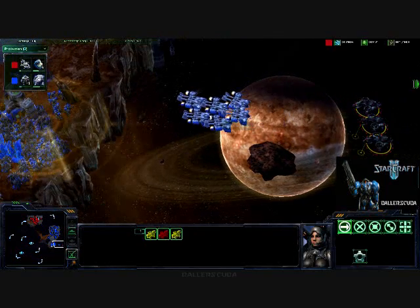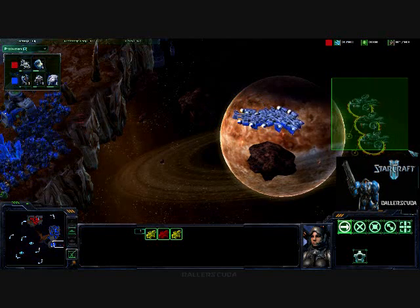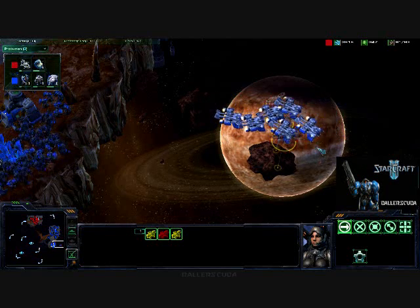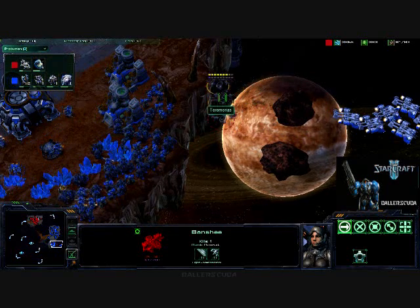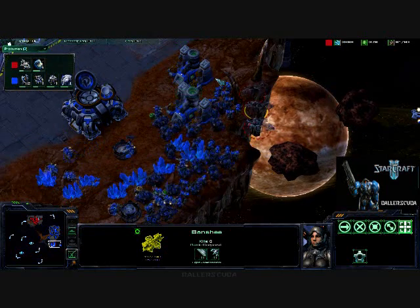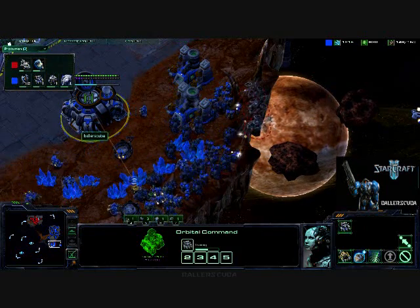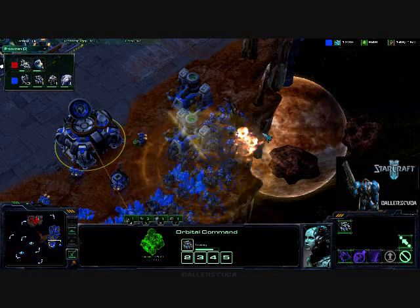If I had gotten ghosts — which I'm not that big a fan of — ghosts can feedback these banshees, and it would have killed at least that one. But the energy is starting to go down. Do I have enough for another scan? I just have enough. There goes the scan. There go the banshees.